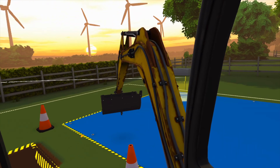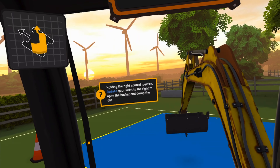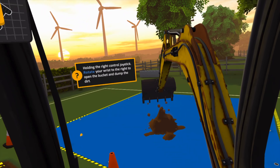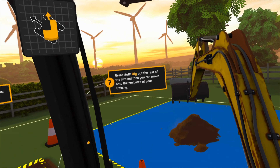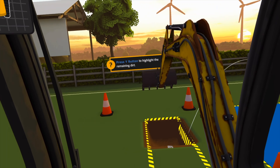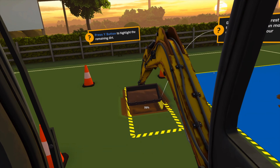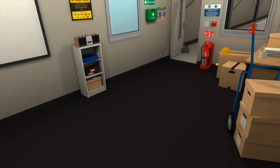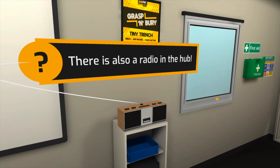In terms of controls, you can either use your controllers to physically grab the controls within the digger, or you can click in your joysticks on the controller to switch between controlling the digger or controlling the big boom arm. And this is where I encountered my first issue with the game — well, it could be an issue with me, but I'm going to blame the game.